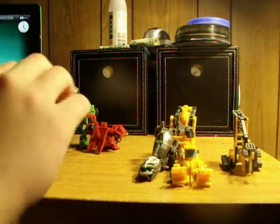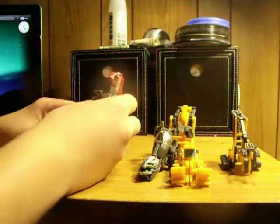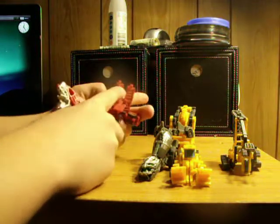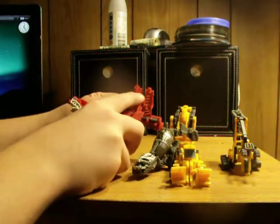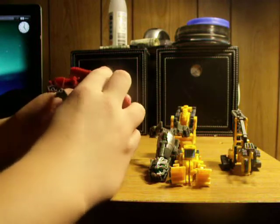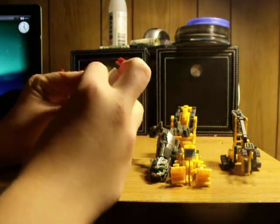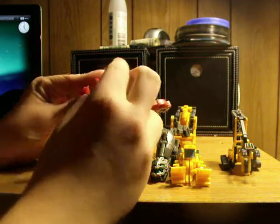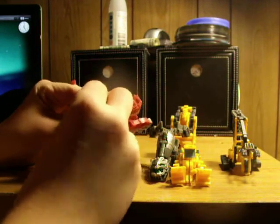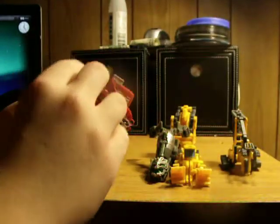Make sure you pull these in all the way. These two little grooves right here are going to put in on the back of the wheels. This should just snap right in. There you go — they sit on the back of the wheels.